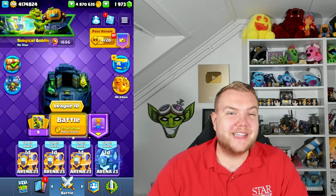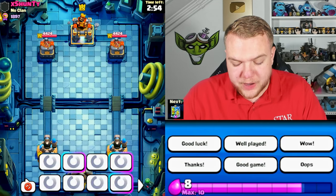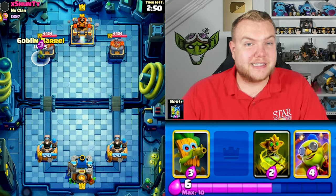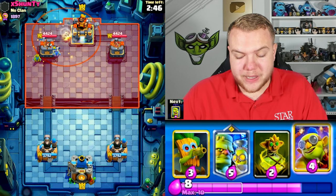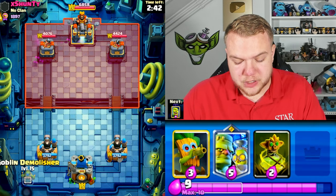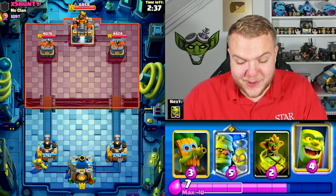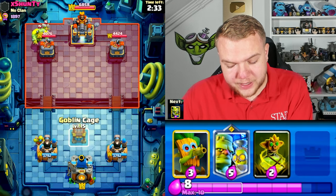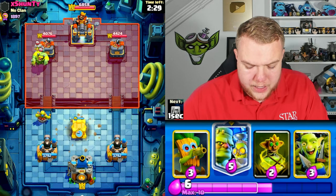We're going to be playing in League 10 with this deck, let's see how we do. Game number one and we're up against a very good player right away — top 17 in the world finish. Let's start off by going goblin barrel on the corner. Even though I went with the goblin barrel on the corner, he still activates the king tower. This is definitely going to be a very good player.